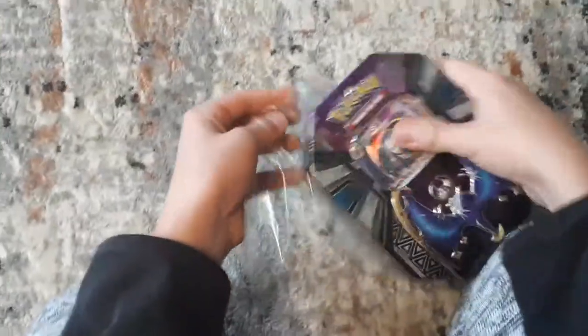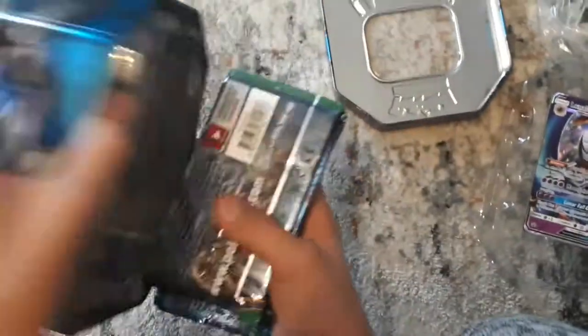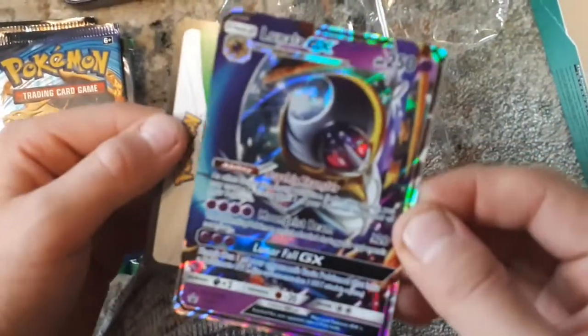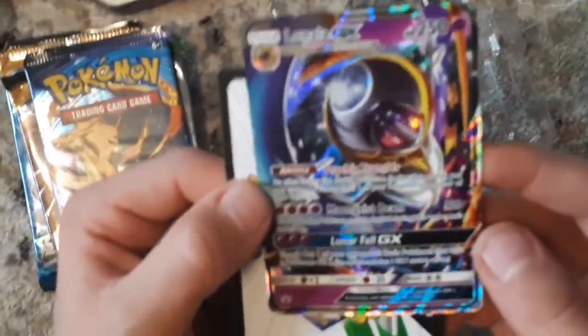Alright, so I'm going to be opening the Lunala pack. The thing is that in this pack we got both promos that you can get from this series. Booster packs are Sun and Moon, Sun and Moon, Evolutions, and Fates Collide. And then here is the promo — Lunala GX. Psychic Transfer, Moonless Beam, Lunar Fall GX. This is a nice card. I like this. Gonna set it right beside our other promo.